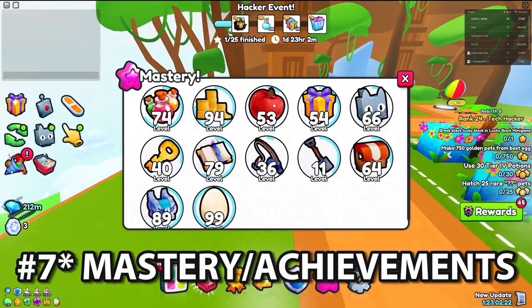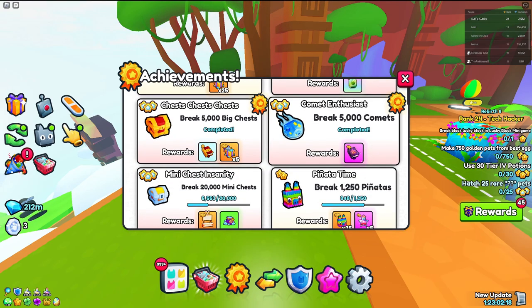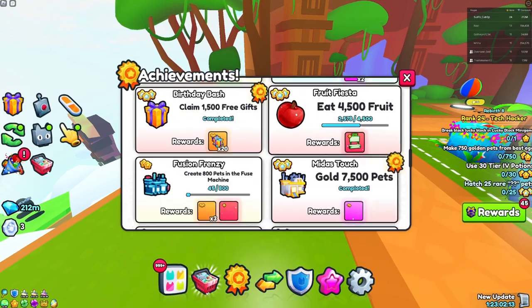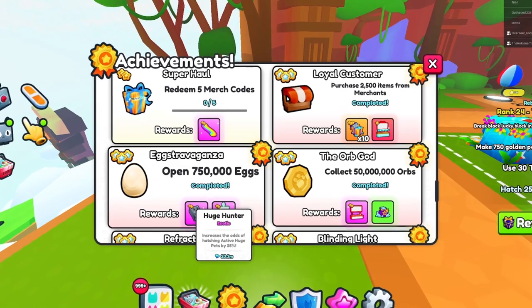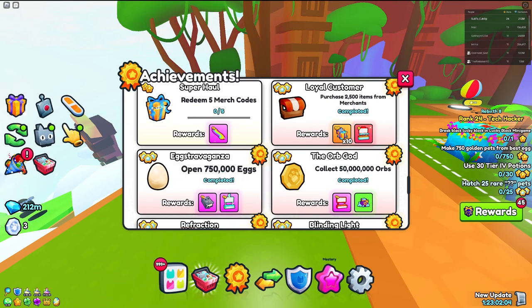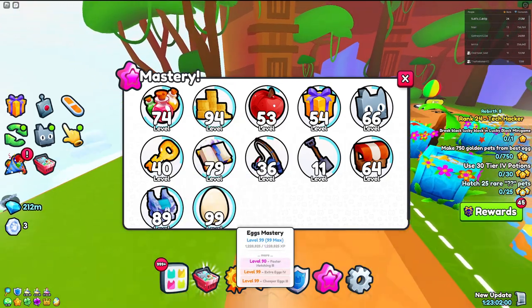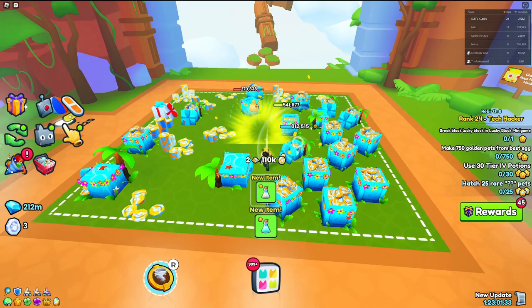At number six, we have mastery and achievements. These are pretty nice because achievements can give you pretty much free-to-play items. Probably the best one is the open eggs achievement, which gives you a free Huge Hunter — extremely nice. And mastery is even better; it gives you a ton of perks that are super OP. If you take advantage of these as a free-to-play, you'll be much more OP inside of the game.